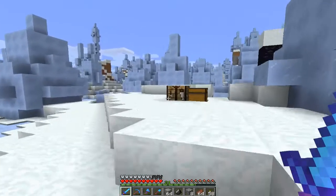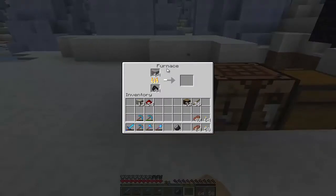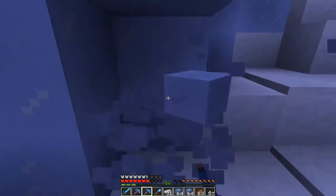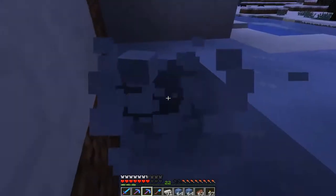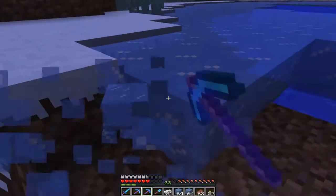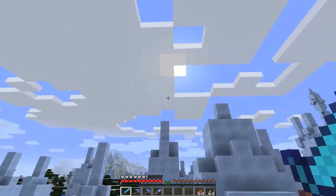Now that I've gathered some stone, it is finally time to smelt some iron ore and make the flint and steel. We have a stack of iron ore which should be more than enough to make at least one flint and steel — or perhaps 64. The sun is shining behind those big white square clouds, and it is finally time to go ahead and craft that flint and steel. Boom, there we go — this is what's gonna get us out of here.